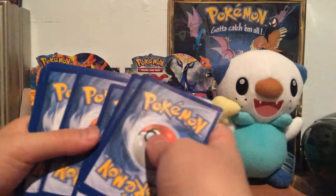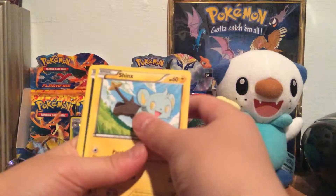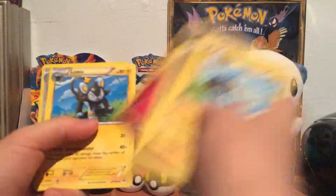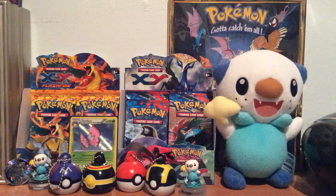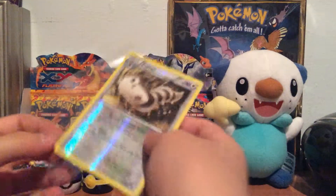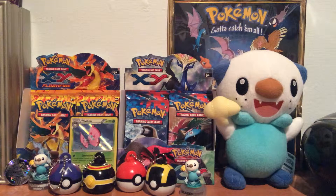Opening the Flashfire pack now. We didn't get a full art in this box so I wonder if we'll get one. We got Scraggy, Sneasel, Espurr, Fletchinder, Furfrou, Klefki, Floette, Lexio — reverse Furfrou, and a Snubbull. Nice, we got a reverse rare for our first Flashfire pack! I like Furfrou even if it's not the strongest.